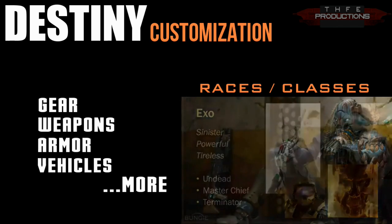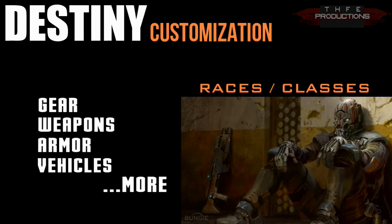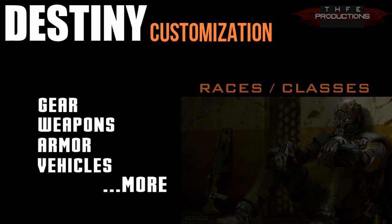Go ahead and check out our video we made covering the races and classes — that's another way to customize your character. But we're going to be focusing on the gear, weapons, armor, and vehicles.